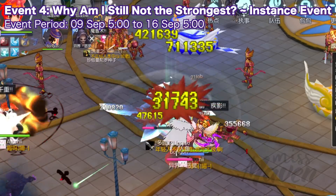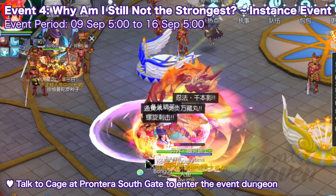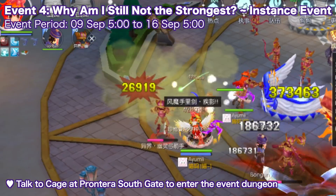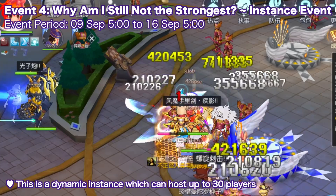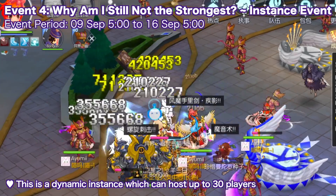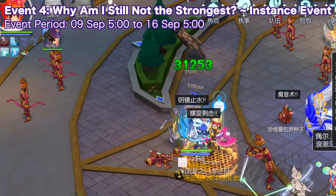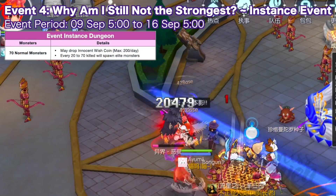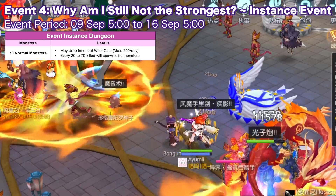Up next, we have an instance event which lasts for seven days. Just talk to Caged NPC at Pantera Southgate to enter the event dungeon. This is a dynamic instance where each instance can host a maximum of 30 players. Once inside, you will encounter several monsters which you need to defeat. At first, only small monsters will spawn, and defeating them has a chance to drop innocent wish coins.